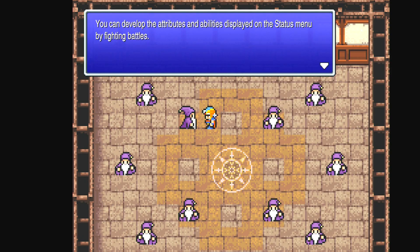Status menu — you can develop the attributes and abilities displayed on the stats menu by fighting battles. Attributes such as strength and magic will change according to the actions you take in battle. Like he's saying, you don't level up in this game like in most Final Fantasy games. You do things — if you attack, your strength increases sometimes at the end of a battle. If you use a lot of magic, your magic or MP increases. It's that sort of system — not something I like, and it's the reason I don't like this game as much as most others.